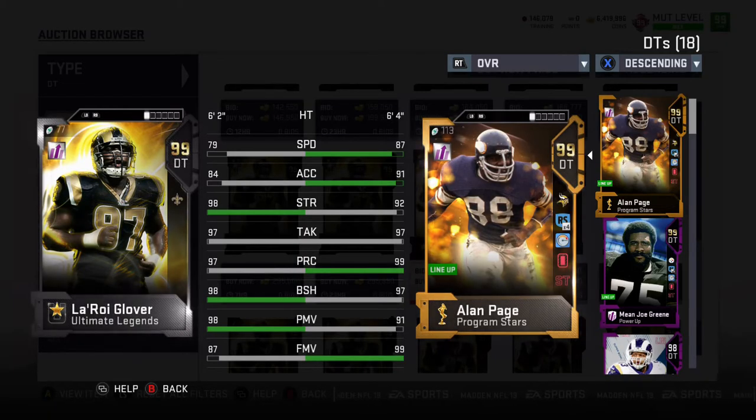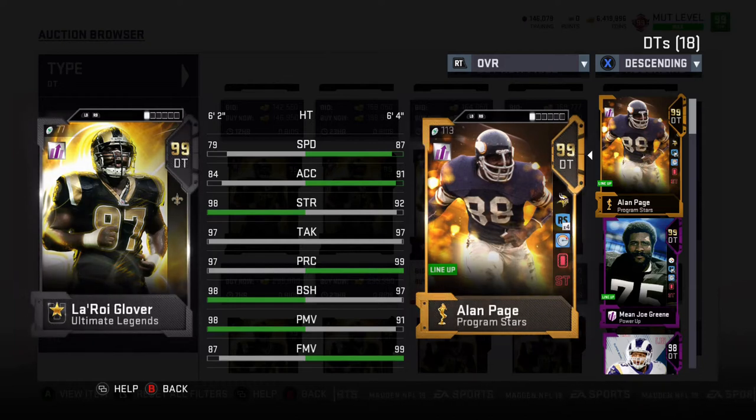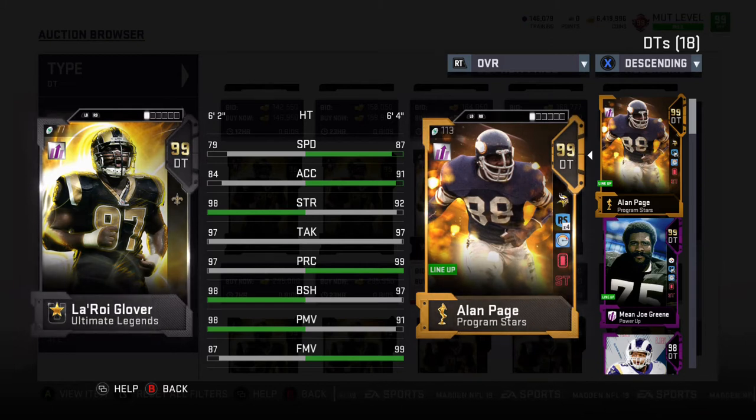Today we are back to talk about Ultimate Legends and those three big men that did come out today, and how they could potentially help upgrade your team. The first man we're going to be looking at here is Leroy Glover. If he would have came out a while ago, he would have been one of the best defensive tackles in the game. Now that we do have a Page and a Mean Joe Green out, his speed is just almost too much to kind of match up with.